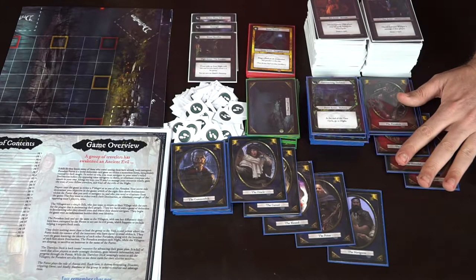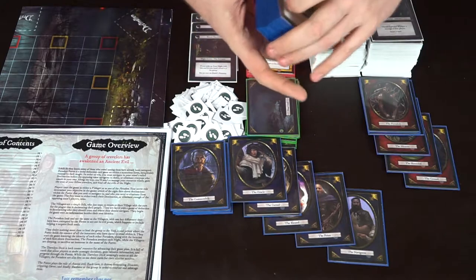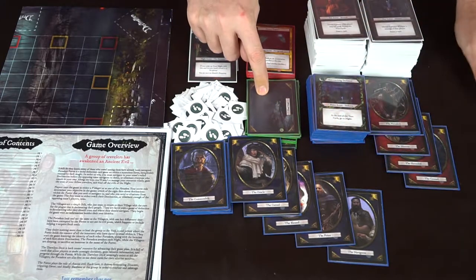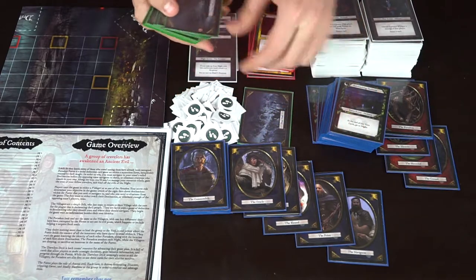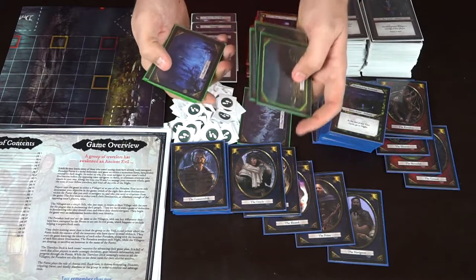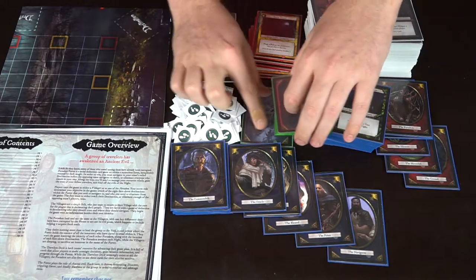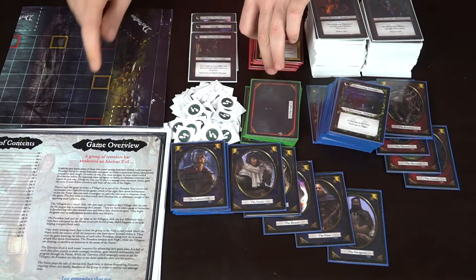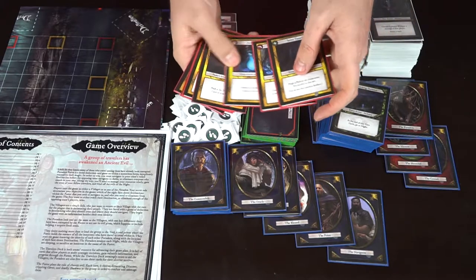You can have the Oracle, Cursed, Blessed, Priest, and Navigator as common folk. You also have the Forsaken cards, as well as the Silencer, the Shrouded, and the Coward — these are the bad guys in the game. These forest action cards take place once per round with different effects. The destination location cards include a lot of dead ends, plus two key locations: the Village, the good place you want to reach, and the Void, the bad place the bad guys want to send you to.